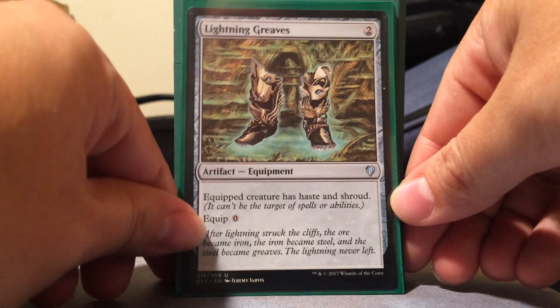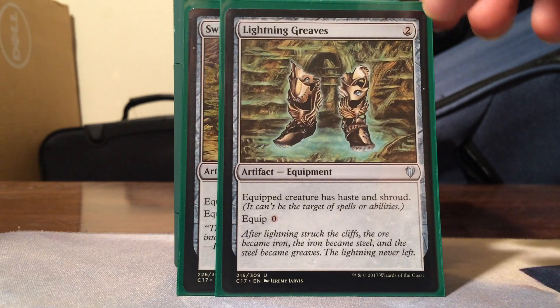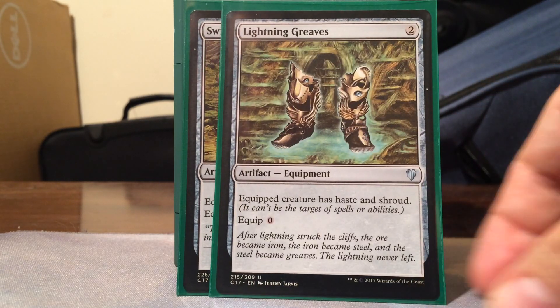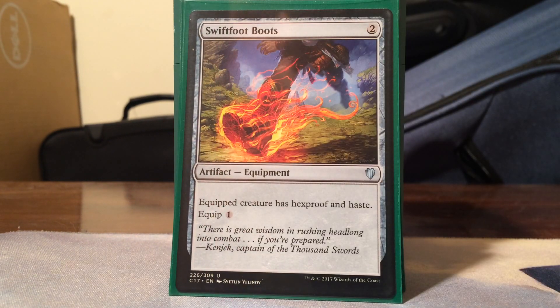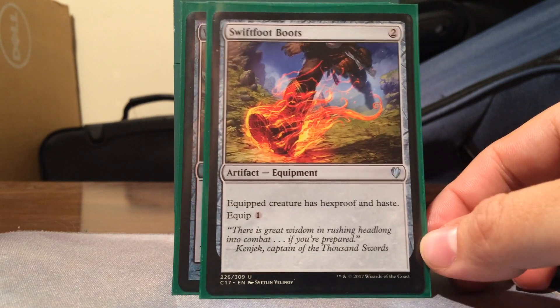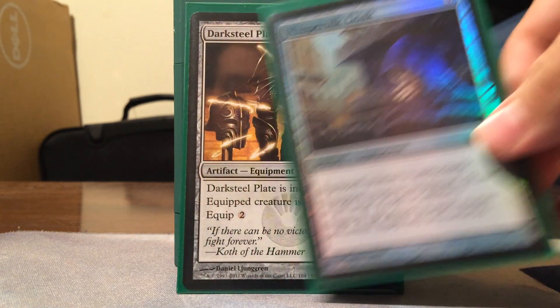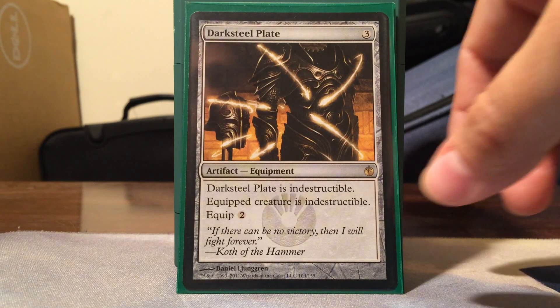For protecting our Voltron creatures, Lightning Greaves - 2 mana, 0 equip, equipped creature has haste and shroud. Just watch out because shroud prevents you from equipping other things, so make sure this is the last equipment you put on. It's great and got reprinted in the pre-con. Swiftfoot Boots also gives hexproof and haste - gotta have it in Voltron strategies. Whispersilk Cloak - 3 mana, 2 equip, equipped creature is unblockable and has shroud. Unblockability is huge in Voltron. Darksteel Plate gives indestructible and is itself indestructible, which is huge.